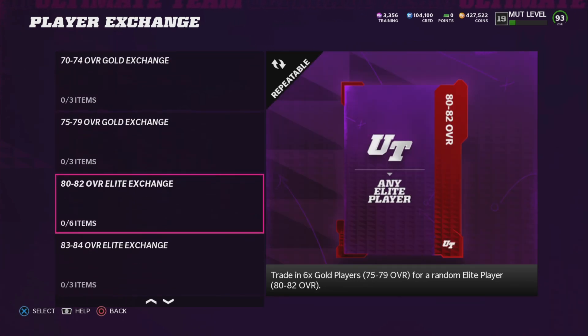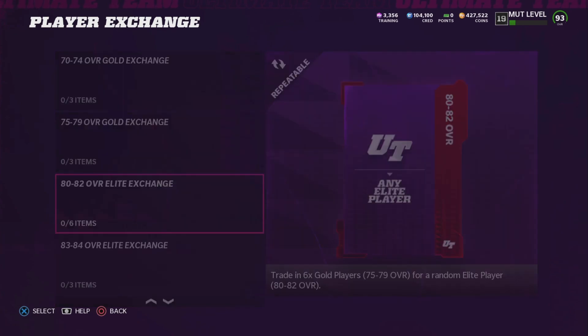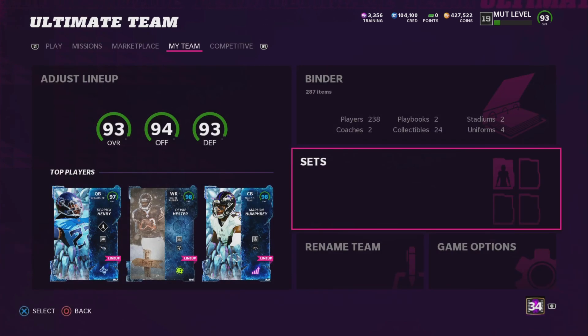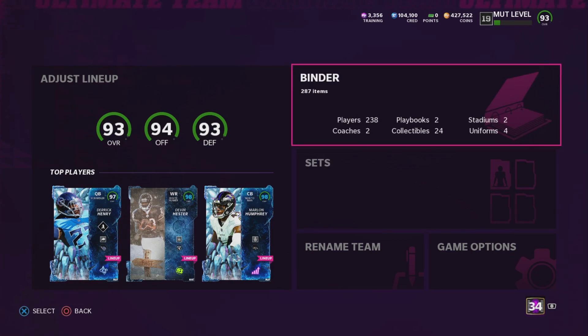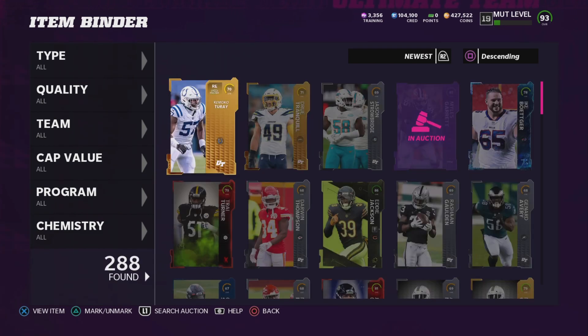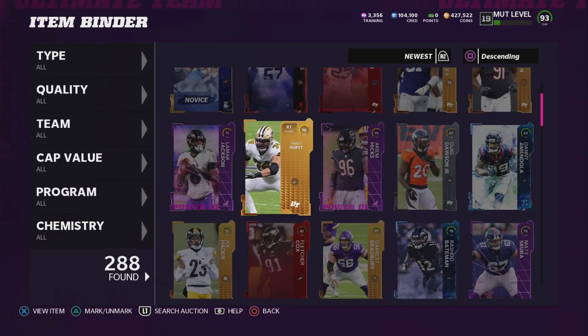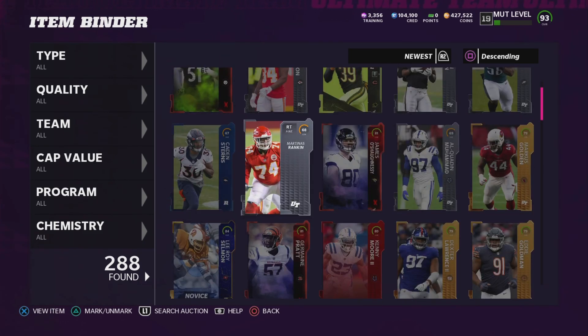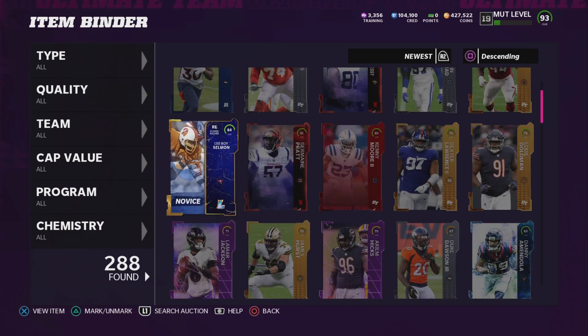You can also pull some pretty expensive power-ups from these packs. One thing I like about the pro fantasy packs right now is I feel like there are more platinums in them. Last night I opened about five to six pro fantasy packs and I pulled two platinums — they were only 82 and 80 overall, but we love platinums. Let me show you guys what I've been pulling.